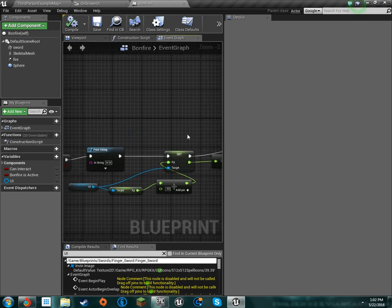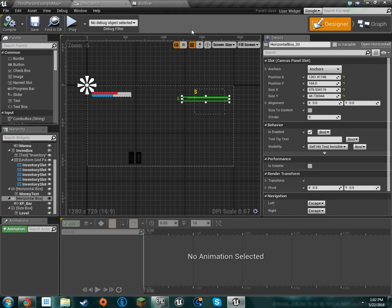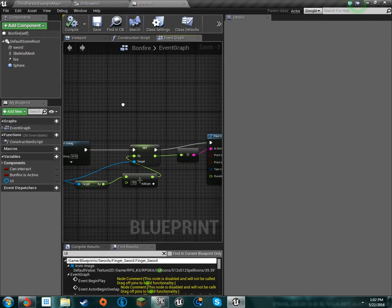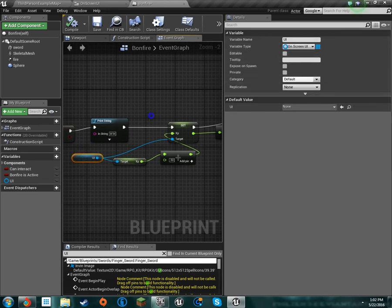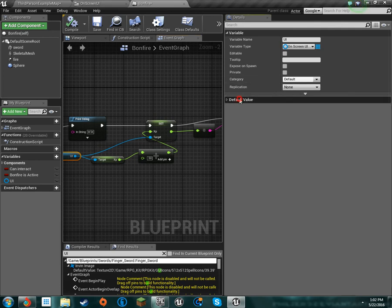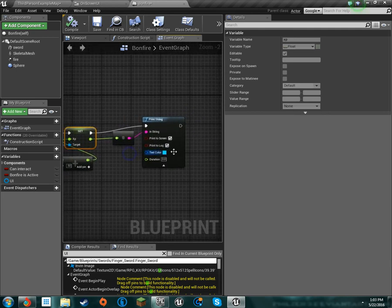This is how you guys should set it up and it should work just fine for you if your engine's not messing up like mine. So we got our whole XP thing going, and on the bonfire like I said, we're gonna get the UI, make that the on-screen UI, set the XP — obviously there's nothing here and I don't know why that default value's there — set the XP to plus 50, then get the target XP and print it, and it'll show how much XP is being output on your screen.